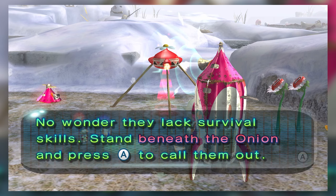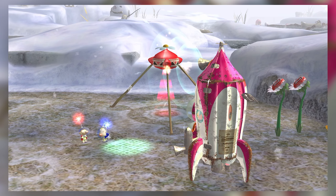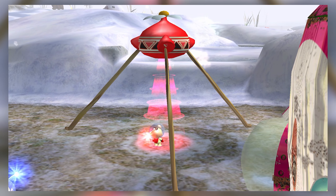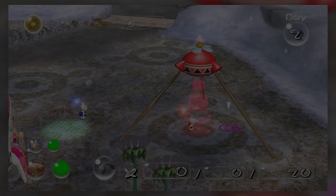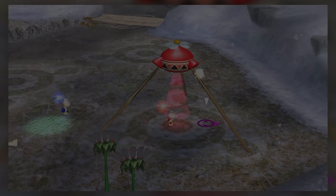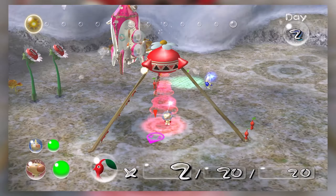No wonder they lack survival skills. Stand beneath the onion and you can get them. Obviously, we only have one type of Pikmin right now — the red Pikmin. If you've played the other Pikmin games, or at least the first one, you know there are also yellow Pikmin and blue Pikmin. This game also introduces two new colors of Pikmin, but we will see them in a little bit.